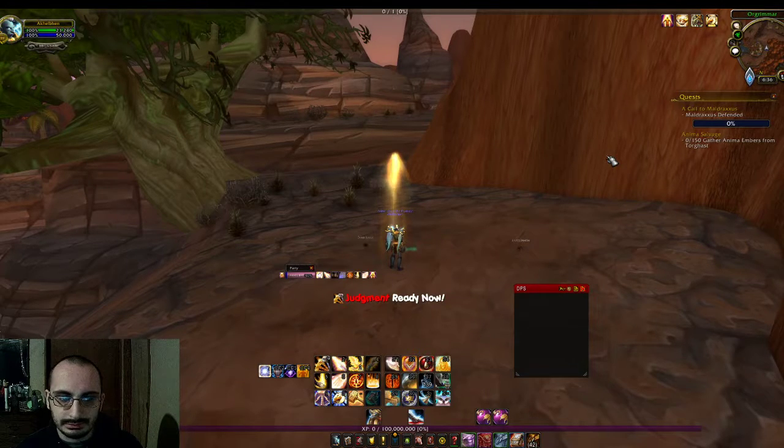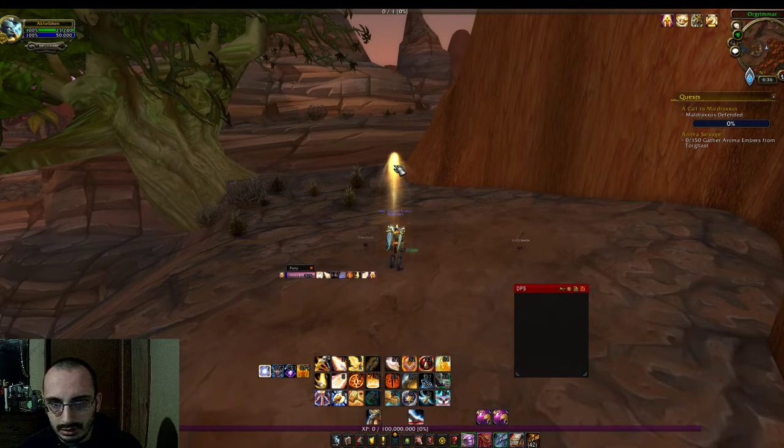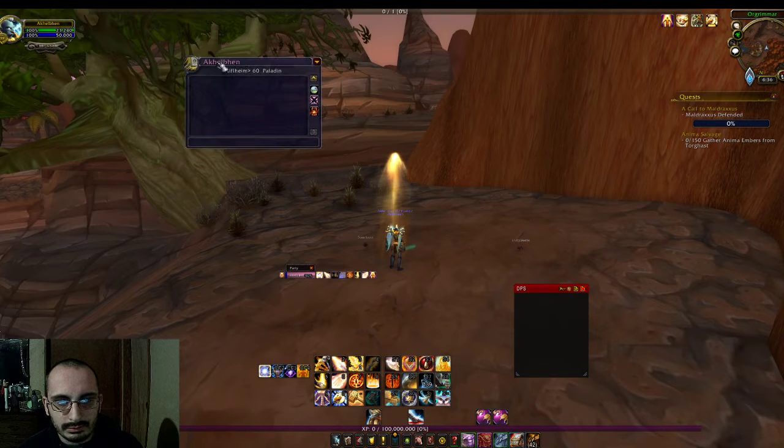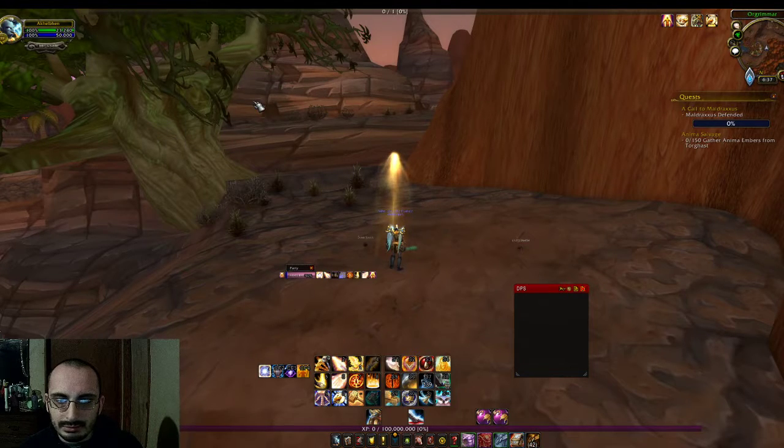I'm also using Whim. This is basically a whisper tab — Whim is an improved whisper UI. I find it more helpful than the standard whisper UI because it puts whispers right in my face, especially after combat. I definitely like that.